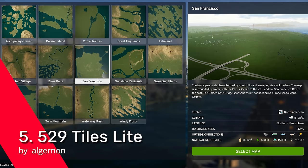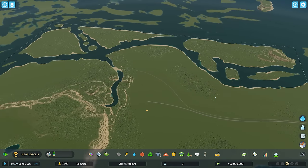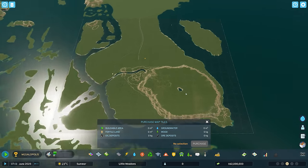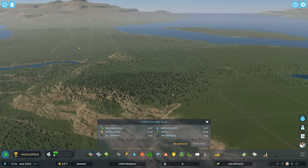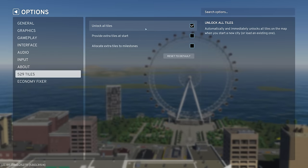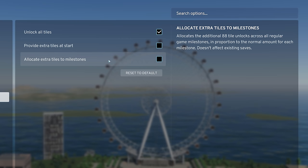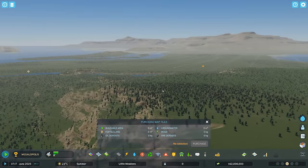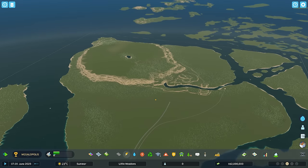Fifth is 529 Tiles Light by Algernon — selected for its simplicity. When you spawn in, all 529 tiles are available to you, and that's it — it doesn't mess with anything else. You can install and uninstall it without it becoming bound to a save file. Inside the options menu, you can start with just 88 tiles, or adjust how extra tiles are allocated throughout the game, unlocking them easier and earlier.